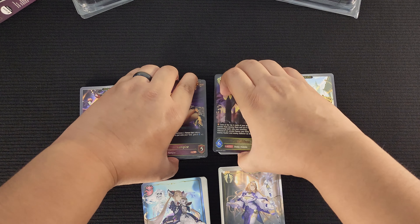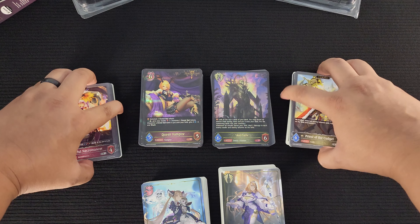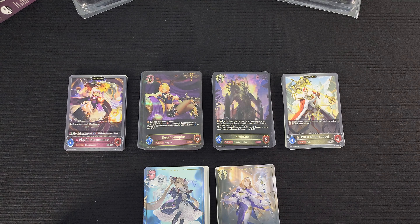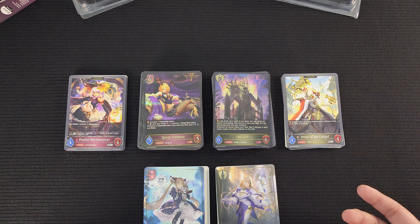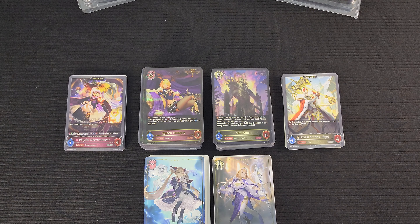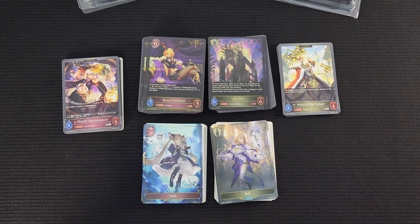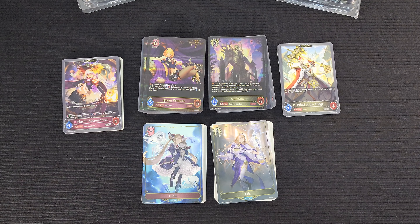That wraps up the unboxing of the Abyss Craft and Haven Craft starter decks of the Shadowverse Evolve TCG. Abyss Craft deals with cemetery mechanics — the more cards in your cemetery, the more effects you can resolve. Haven Craft revolves around amulets — having them on the field and sending them to the cemetery to summon tokens. What do you all think about these two starter decks? Between Vaults of the Undying Knight and Immaculate of Blushim, which do you prefer and what would you play? Let me know in the comments. Remember to like and subscribe, support the channel, and until next time — smooth sailing.